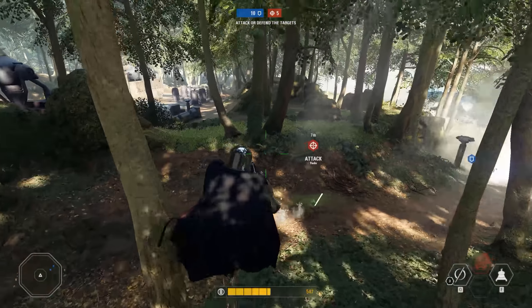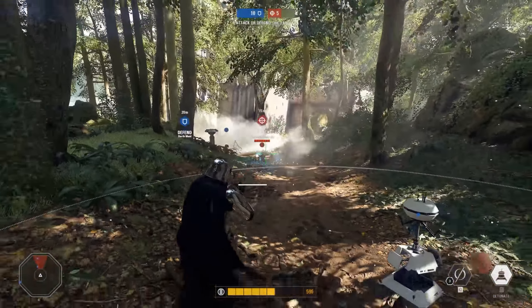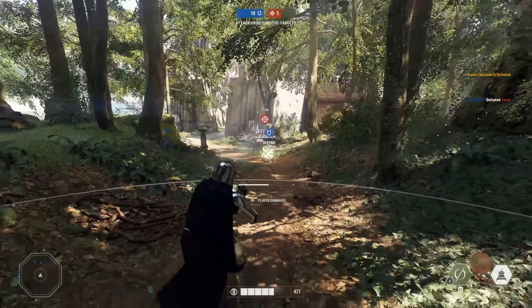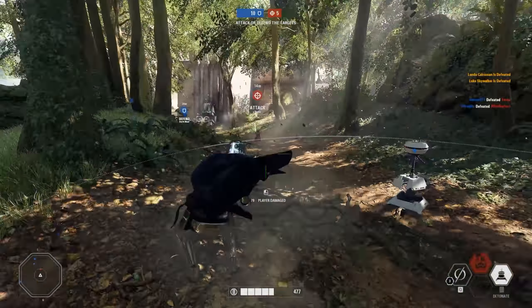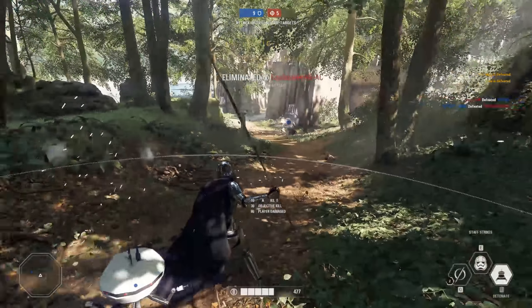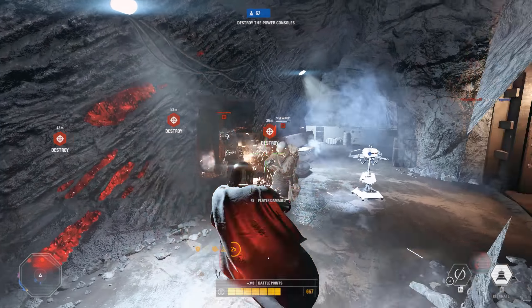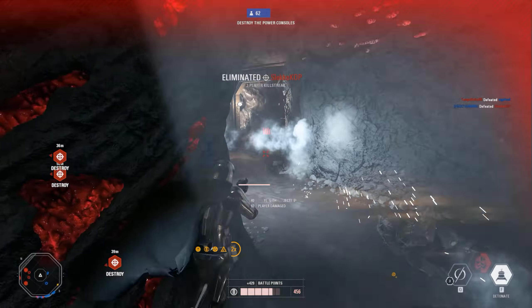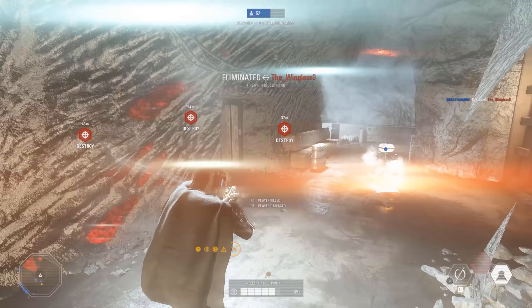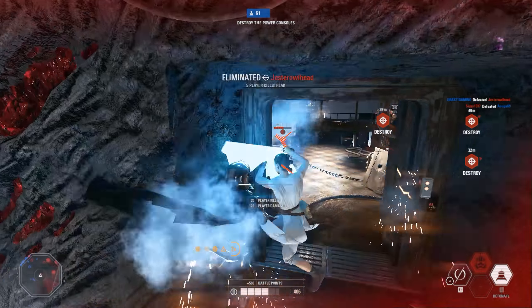Here are a few extra tips. Starting with the Sentry Droid — since it's so important to Phasma you want to place it somewhere it won't die easily. In HVV just put it in the main battle area wherever it will shock the most heroes. In Galactic Assault it's better used as a defensive tool — around corners or off to the side to catch enemies as they run into the room. Don't forget about its consistent blaster fire as well. This droid serves a triple function: stun, detect, and damage. Place it where it can do all three.